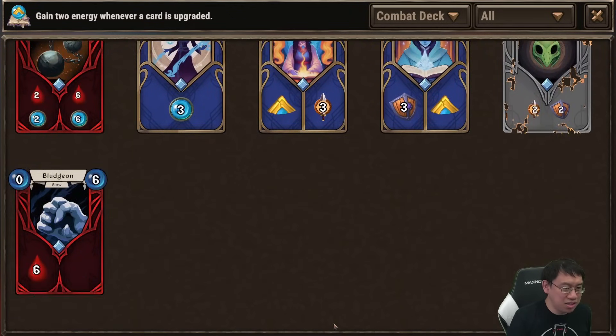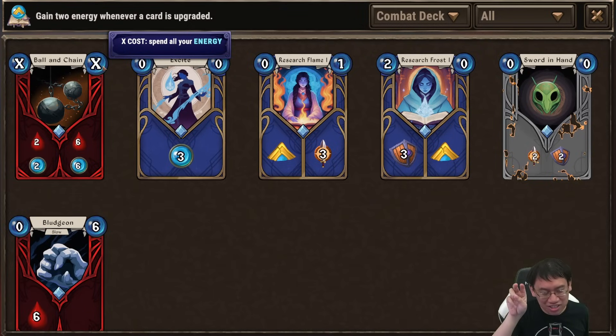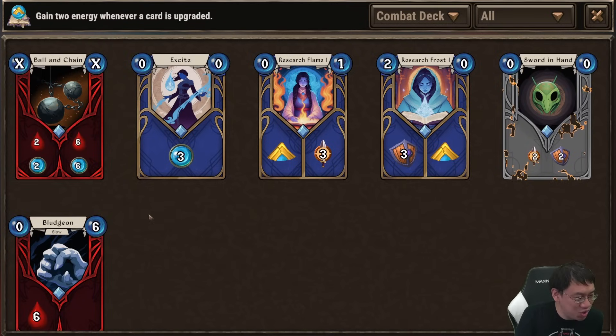Looking at this deck, this enemy shuffled in a ball and chain where I have to spend all of my energy. This is like a concussion type thing — if you have big energy, you're going to have to spend it all down. No matter how infinite your deck gets eventually, there are often enemies which will have direct counters to it — and it's going to be way worse than this. You can never have too unfair a deck; sometimes the enemy has such a good counter that you die anyway, so you've got to build your deck really carefully.